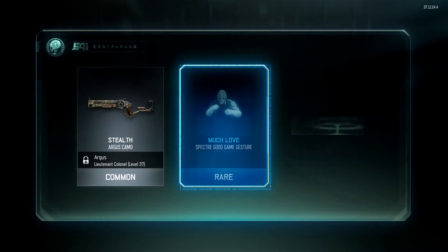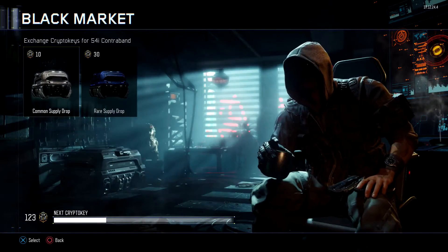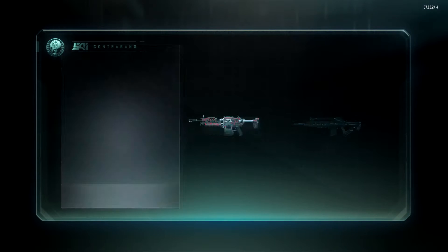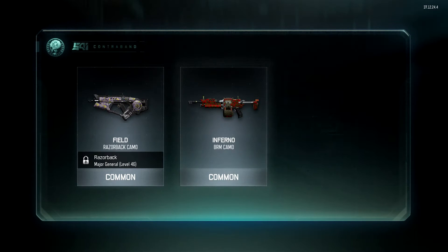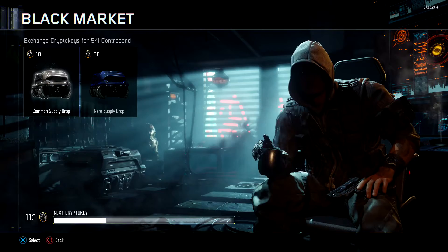I'm seeing yellow flashes right now so we got another rare — I thought we might get an epic, but no. Got some decals and Stealth camo, not too great. Again we'll see what we get from this one. I haven't seen any purple or yellow flashes so again just the standard camos.